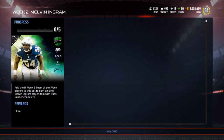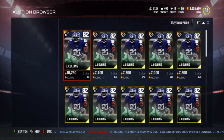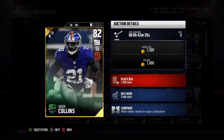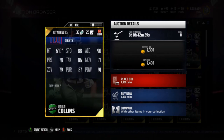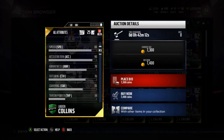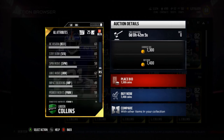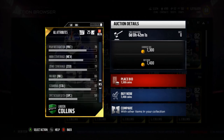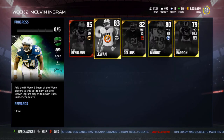Not a bad card all in all for an 80 overall. Next, Landon Collins is an 82 overall strong safety with the battle ready chemistry, which makes the tackling battle mechanic always the A button. He's got 88 speed, 90 acceleration, 78 play recognition, 86 tackle, 71 man, 79 zone, 87 pursuit, and 91 hit power. I can't recommend this card — those coverage stats are just horrible for a strong safety. I can't get behind that.